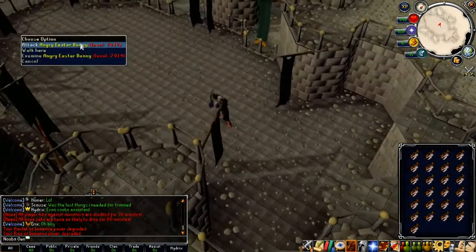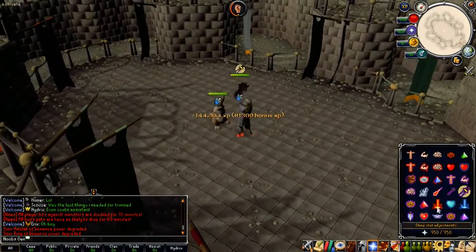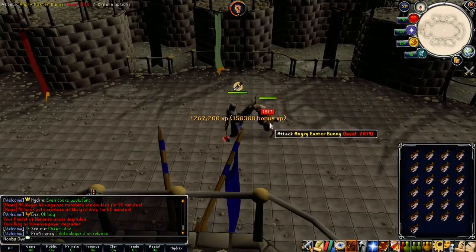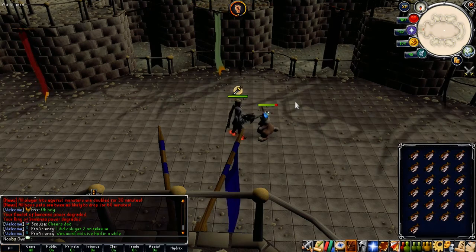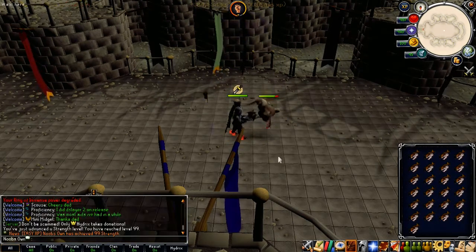I'm going to show one kill quickly so you guys have a general idea of what it's like. It's actually really simple — you just go to this area, which is a multi area by the way. I'm going to pray melee for now and hopefully that works. You basically just kill the Angry Easter Bunny; it's pretty simple.